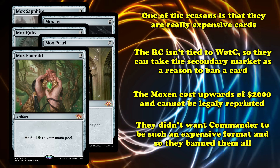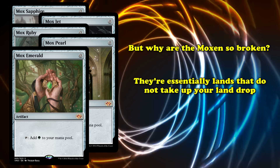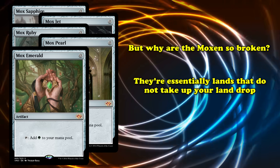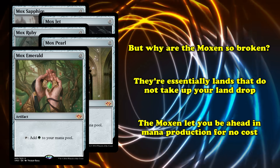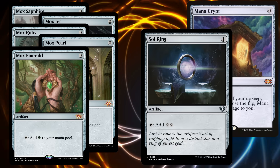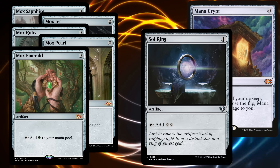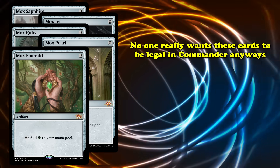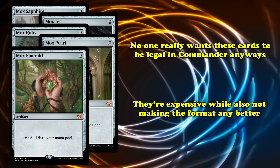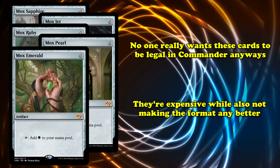Why are the Moxen too broken? Moxen are essentially lands that don't take up a land drop. Playing a Mox instead of a land means that you're a turn ahead in terms of mana production for the rest of the game, giving a pretty huge advantage over your opponents. People already talk about banning Sol Ring and Mana Crypt thanks to them basically doing the same thing, so putting more cards with that kind of impact into the format would be a really bad idea. As far as arguments for unbanning the Moxen go, no one really wants them unbanned. The price, on top of having an almost entirely negative impact on the format, means that there's not much of a reason to let them back in.